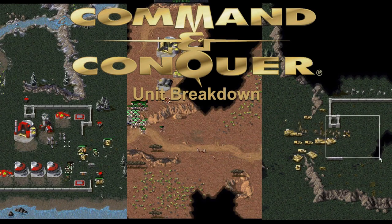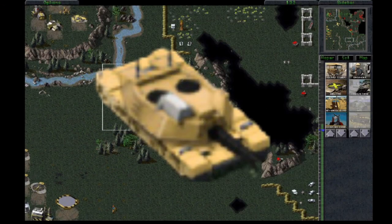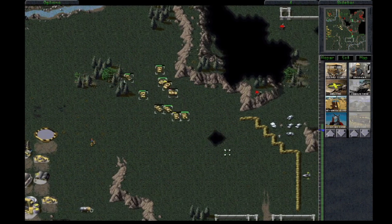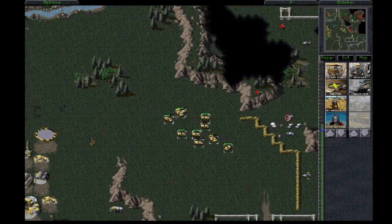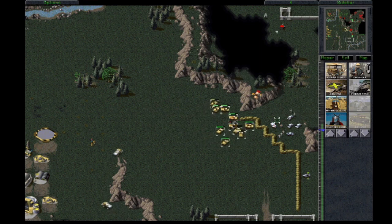Hey everybody, it's time for another breakdown video. This one is all about the one, the only, the medium tank. The medium tank is probably the most produced GDI unit in the entire game, becoming available at build level 7 and having a cost of 800 credits, which makes it one of the more expensive units in the game too. This small monetary sacrifice is definitely worth it though, since the medium tank is a very capable unit.